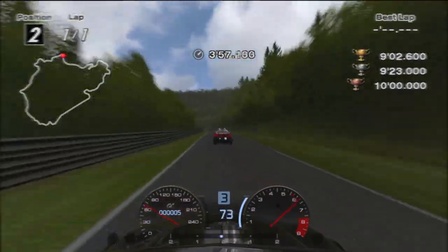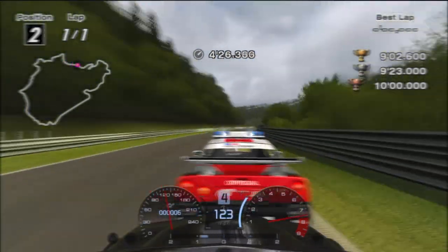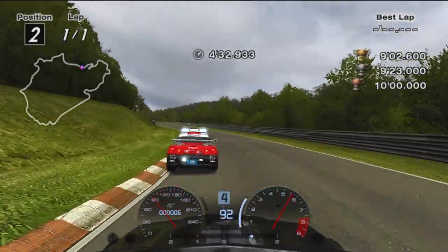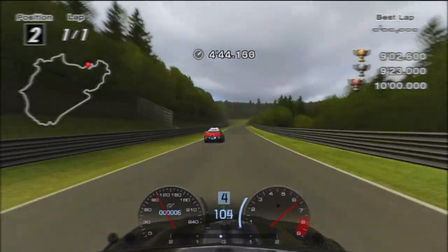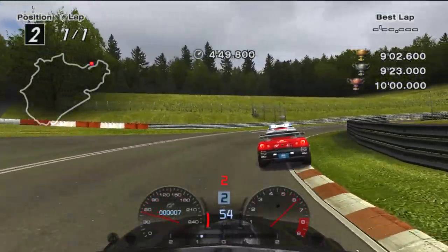Keep in line with the pace car until you reach Mutkurve. Brake at the end of the curb and exit to maintain as much momentum as possible. Continue following the pace car until Steilstrecke. Brake at the apex of the left curb and power out halfway through the turn.